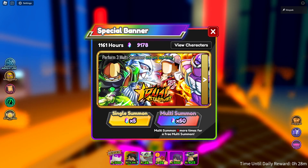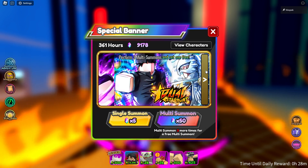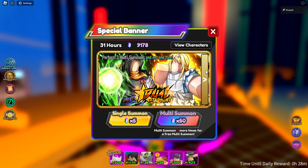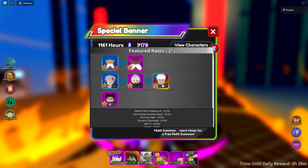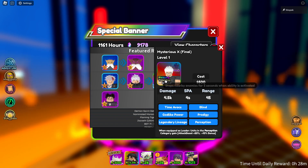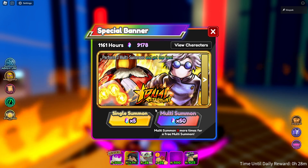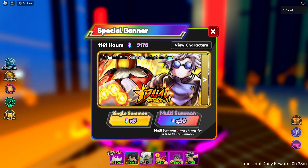Alright, we got Gojo and Topo on the banner. Oh my gosh, we have so many OP banners — this one's still good though. We got Mysterious X, and you can also get Choso and Topo. Let's see what we can get; we need to go for all three of these units.